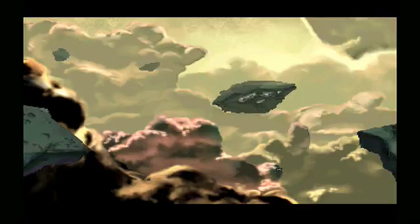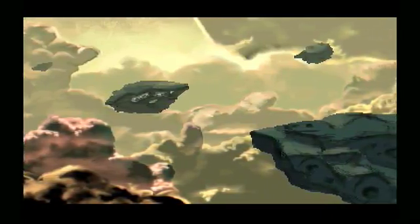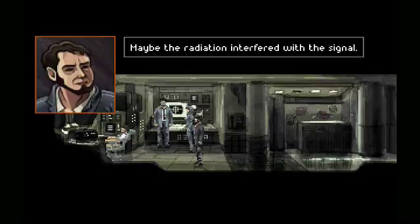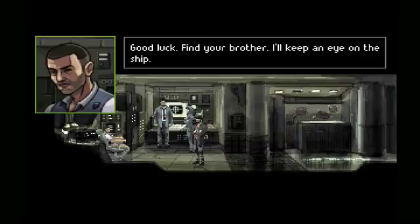I got a visual — I'm gonna try to get under it before they can spot us. Those aren't all these kind of centers, are they? Did we make it? Yeah, but I thought for sure we were spotted — their sensors were right on us. Maybe the radiation interfered with the signal. Okay, go — good luck, find your brother. I'll keep an eye on the ship.